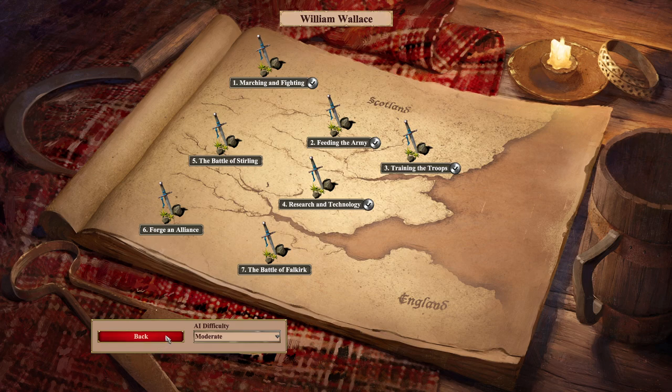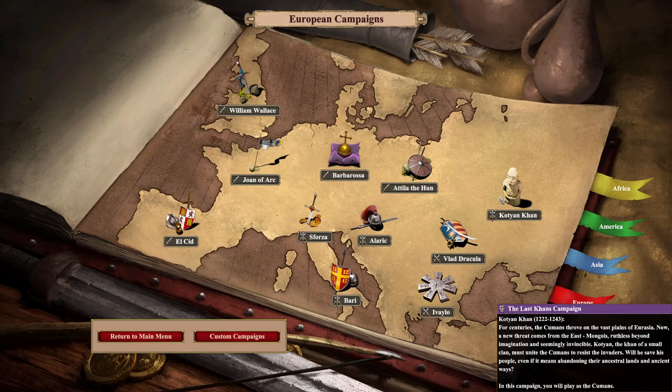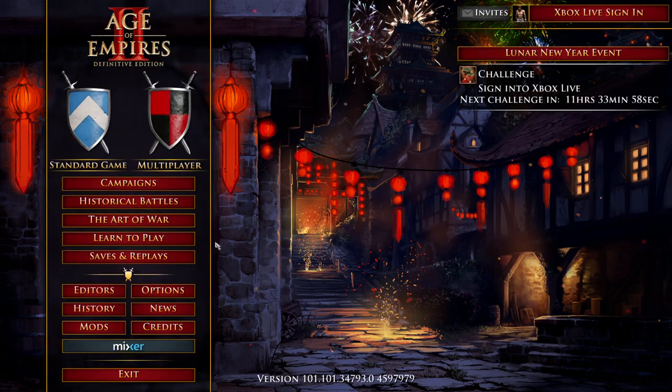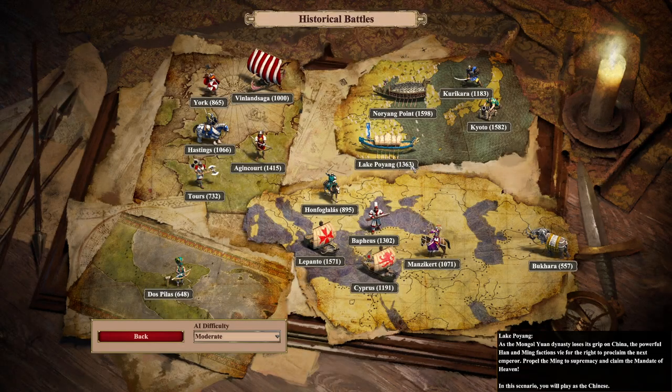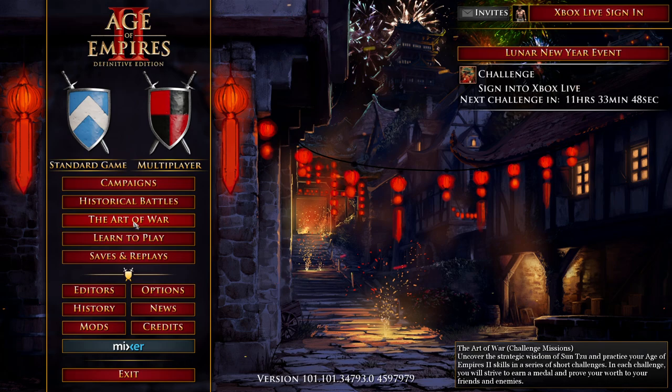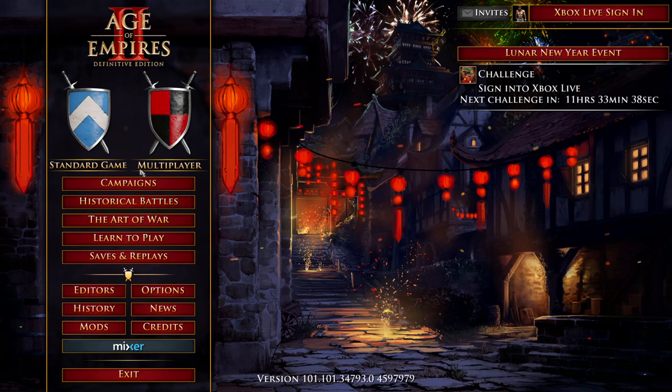Very, very cool. I appreciate you guys watching. There's a lot of campaigns here — three new campaign scenarios were also added. I noticed that all the historical battles are in one place now, so we'll give those a shot at some point. There's also the Art of War mode: uncover the strategic wisdom of Sun Tzu and practice your Age of Empires 2 skills in short challenges where you earn medals. I might do those after the William Wallace campaign. But this has been Deltron — I'll see you all in the next one. Bye!